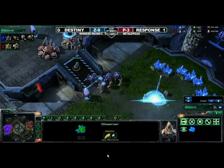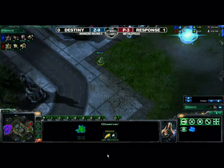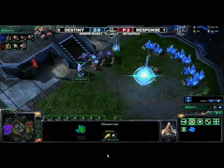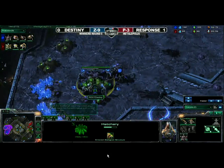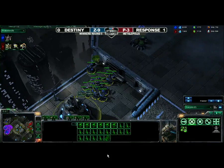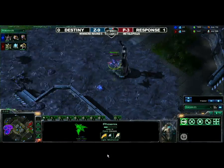With Hallucination Observer, he can double scout. Send the Hallucinated Phoenix in first and then get the Observer just to double check. Looks like the Observer is heading out right now. The only reason I can think that you would be getting this Observer so early on is because counterattacking is very popular on this map. But as we see, Destiny doesn't have any sort of counterattack plan. Looks like he hid all these units up at the north end, so I do not believe that Response did end up seeing it with this Hallucinated Phoenix.